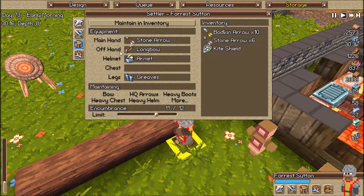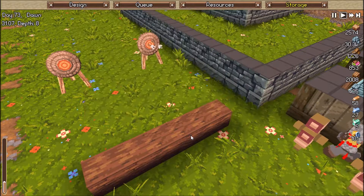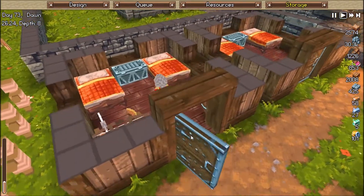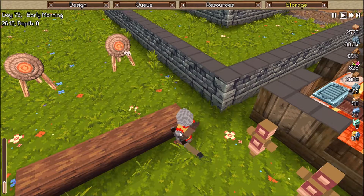If this is not working, go into the inventory and look at the off hand. If there's no bow there, try again — go to the profession, change it to anything, then change back within five seconds, and he should refresh his inventory and put the bow on and start shooting.